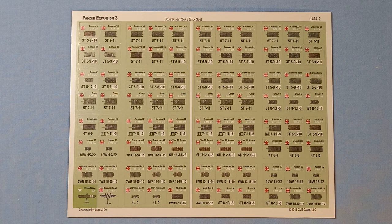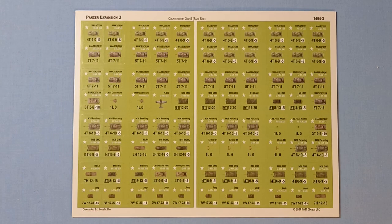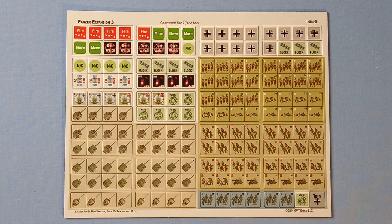Counter sheet two also includes a Mosquito. Counter sheet three has the US units. Counter sheet four has a mixture of German, American, British and Commonwealth units. And lastly, counter sheet five, which has some infantry units from the US, Britain, the Commonwealth and Germany, as well as some turret markers and command and admin markers.